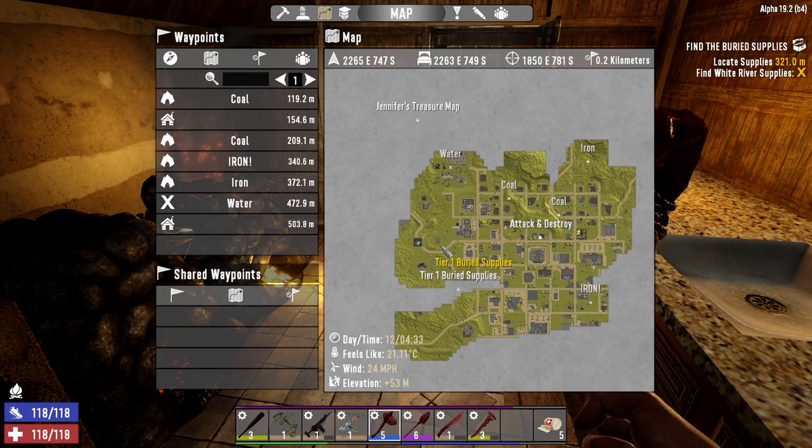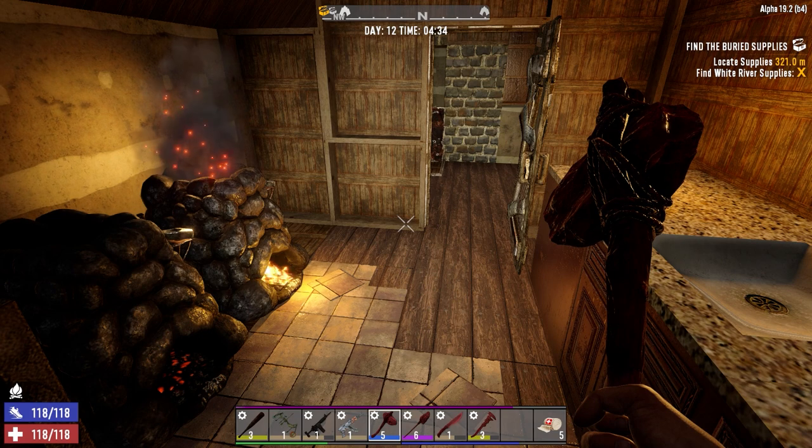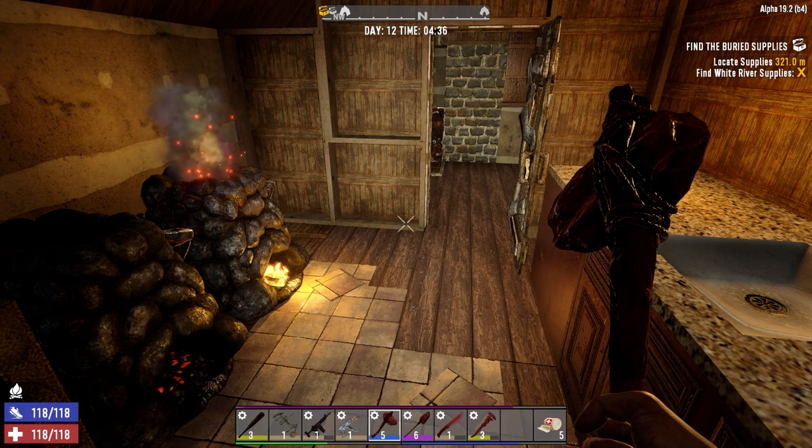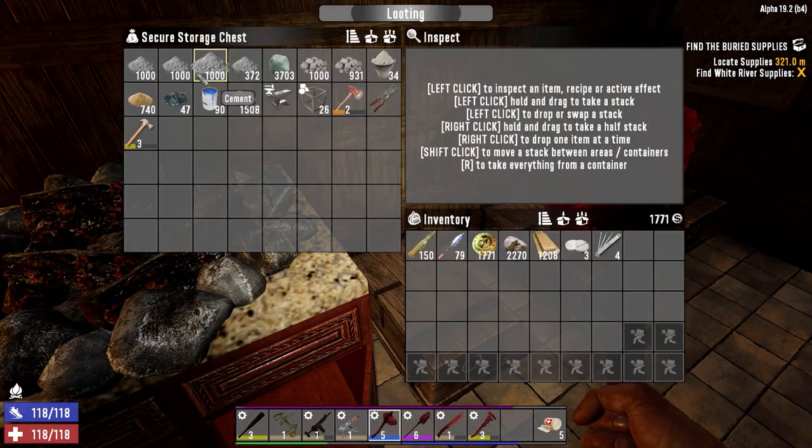Tomorrow the traders will restock, so hopefully we can pick up a mixer tomorrow. We do have a crap ton of cement for early game anyway. We need to get 7040 crushed sand, but that's easy to get with stone. Let's leave a little bit more in here - we should be able to do that.